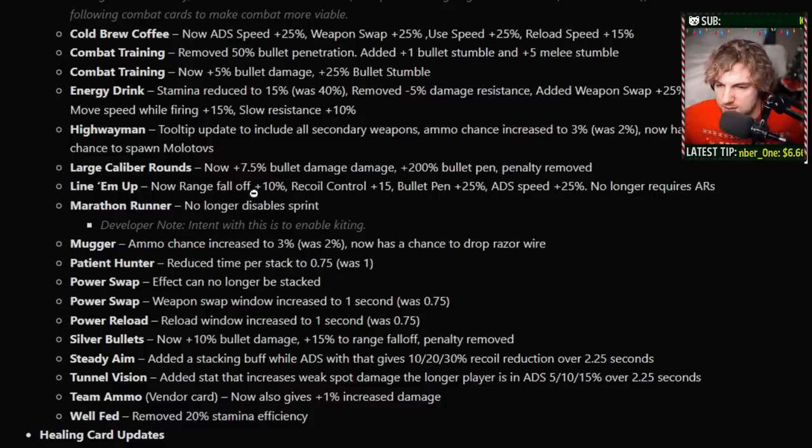Line Them Up has now changed — increases your range fall off, recoil control, bullet pen, and ADS speed, and it's no longer required to have an AR, so Line Them Up works on any weapon now. Marathon Runner no longer disables sprint. What marathon runner does is make it so you don't get speed decreases going backwards or sideways — but it came at the cost of not being able to sprint. Now you can pick Marathon Runner, go backwards and sideways super fast, and still sprint too. I was already enjoying Marathon Runner — a lot of people slept on it because of the sprint thing. Now I think people are going to love it.